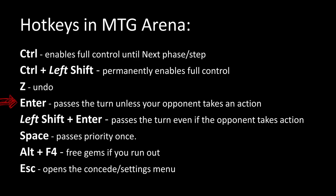You hit Enter and it's going to pass all the priorities where the opponent hasn't done something. Left Shift plus Enter passes the entire turn even if the opponent takes an action — this is like F6 in Magic Online. It's really important and really hidden: Left Shift plus Enter. Space is like clicking next — pass priority once. Alt+F4: grab some free gems if you're out of gems. Escape opens up the concede/settings menu. Hopefully you won't have to concede, but it happens from time to time.